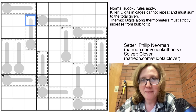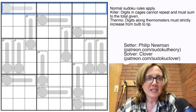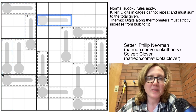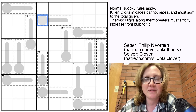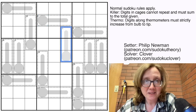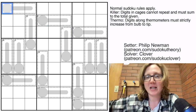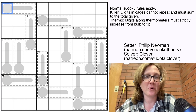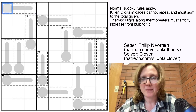So normal Sudoku rules apply — placing the digits 1 through 9, once each, in each row, each column, and each heavily outlined 3x3 region. We also have killer cages: those are the dashed outline cages where the tiny number in the top left tells you the sum of the digits in that cage. There are also thermometers, which in this case coincide with the cages, and they tell you that digits increase along the thick gray line starting from the round bulb going towards the tip. For instance, without the cage total, we could say a cell contains 4, 7, and 9 — digits increasing from the circle to the other end.